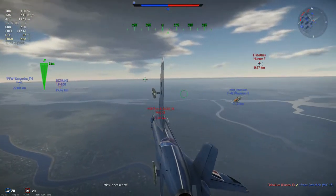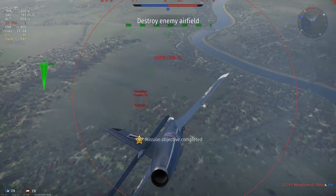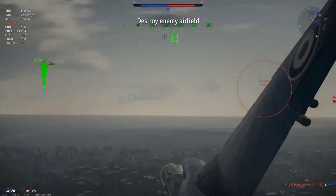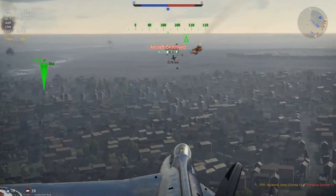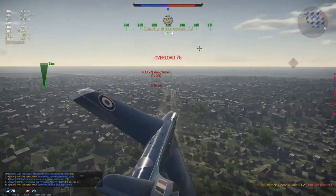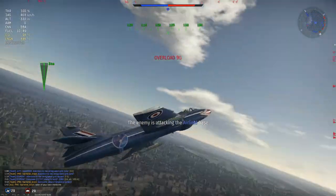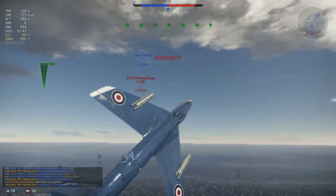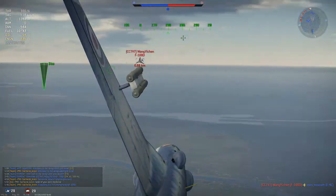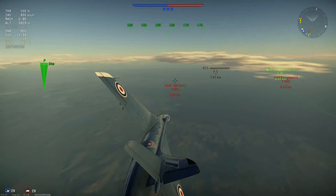A Hunter gets an SRAM kill too — good job, well done. I need to kill this Hunter then, so I turn over, get the lock, turn in to get some lead, then fire — no chance. Then I see an F-100, go for the head-on, and fire an SRAM. I cut the fuse time anyway. Even though I turn toward the F-100, he knows what he's doing this time and gets out of there. I go for a quick sneaky shot, land it, and then I clip my wing and crash.